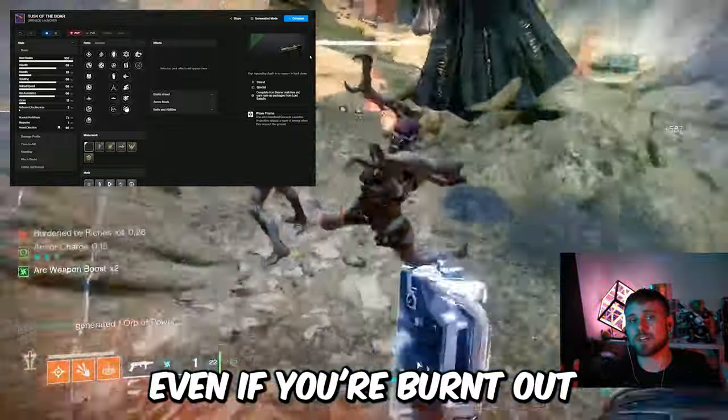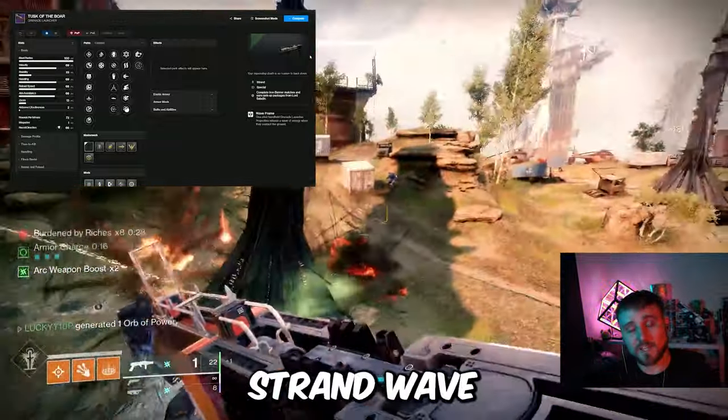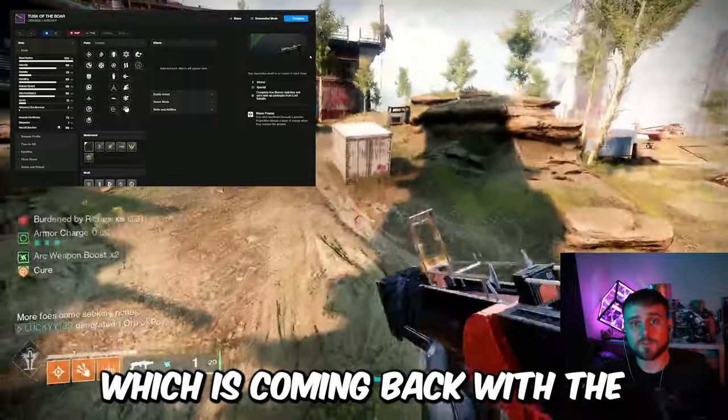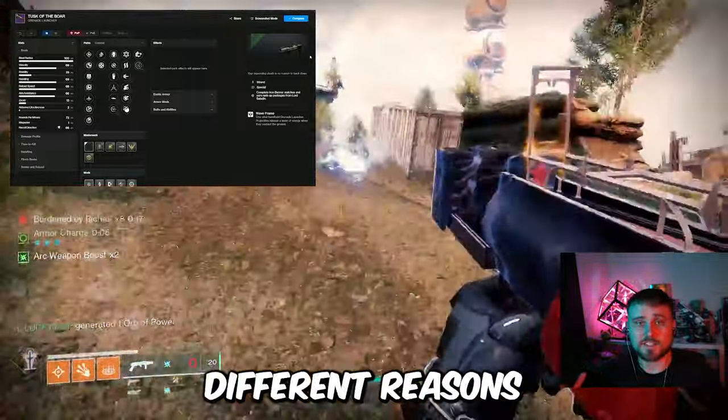So make sure, even if you're burnt out on Destiny 2 right now, get in there and at least try to get a decent roll of the Tusk of the Boar Strand Waveframe Grenade Launcher — the first of its kind. This weapon is very comparable to the Forbearance Waveframe Grenade Launcher, which is coming back with the Into the Light event, but it's important to have a weapon like this in a different slot for various reasons.